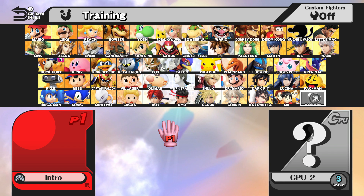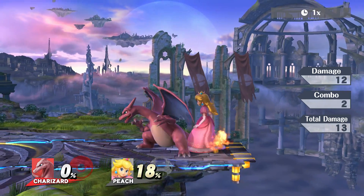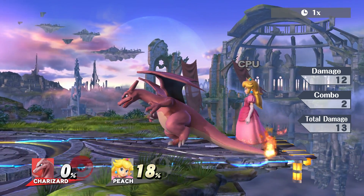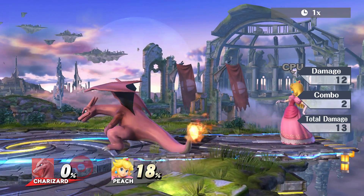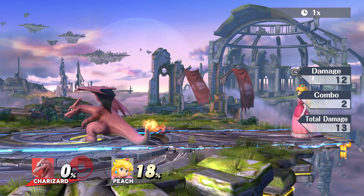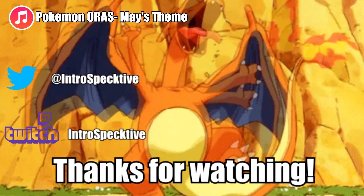And last but not least, step five is... actually, I don't know. Charizard has a down throw combo, so I kind of just stopped after that. I guess I'm not qualified to teach you guys how to learn characters. Huh. See you next time.